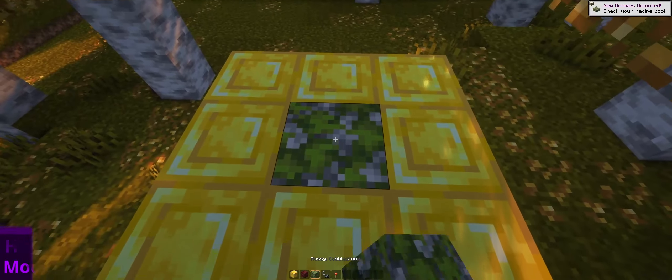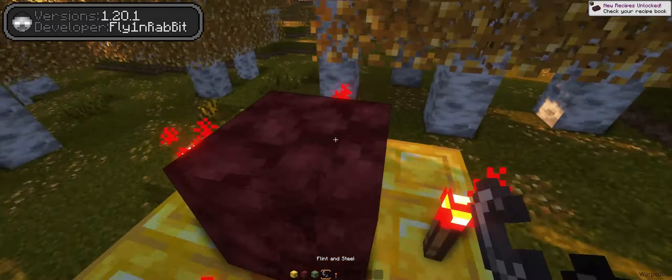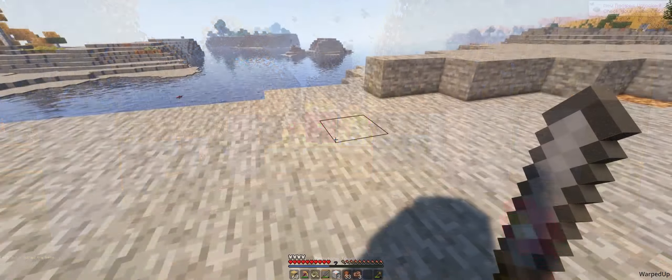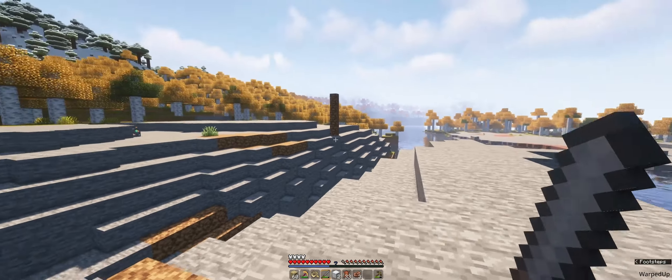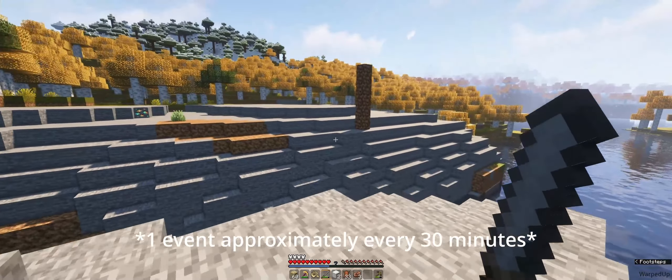Him transforms Minecraft into a subtle horror game, bringing the age-old myth of Herobrine into reality. In contrast to some other mods, this mod doesn't aim to simulate a boss fight with the objective of taking him down. Rather, he will sneak up on you, watching you from afar, building mysterious tunnels, and stalking you while you sleep.